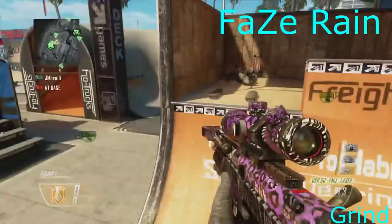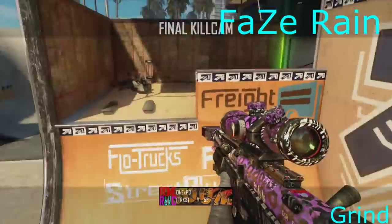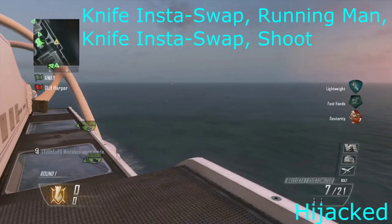Next map is Grind and this is literally the phase range shot — no ammo in the XPR and just 720 insta-swap, you know, the phase range.